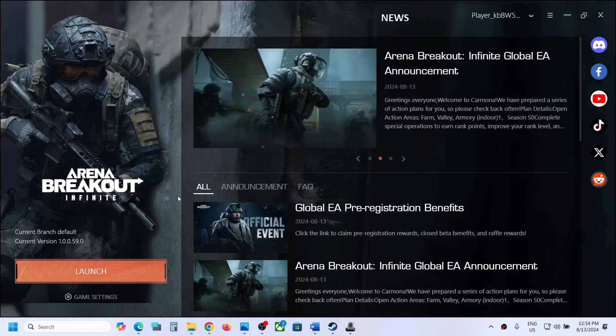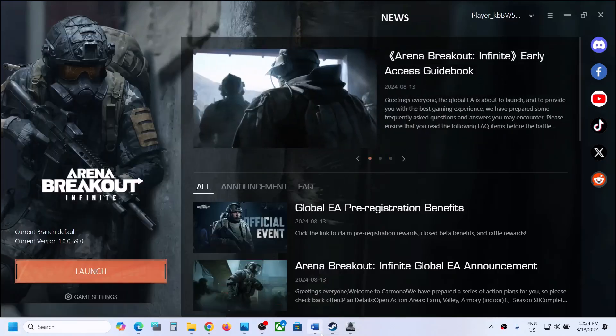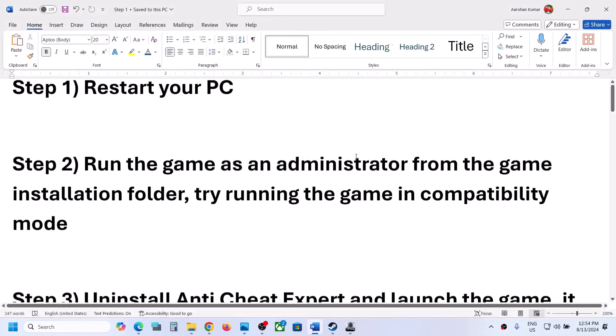The first step is to restart your computer. Simply restart your computer once, and after the system restart, launch the game. The next step is to run the game as an administrator from the game installation folder.